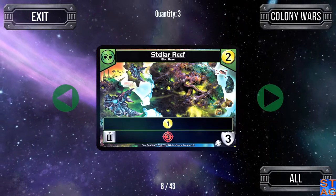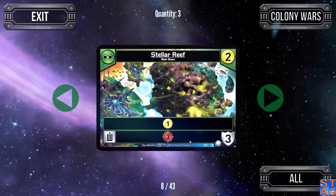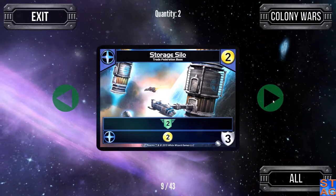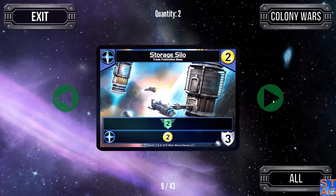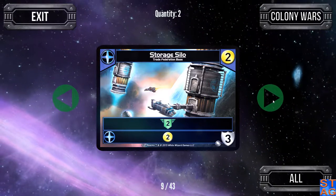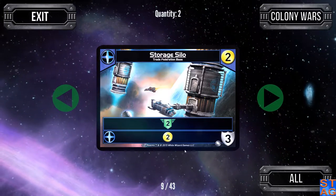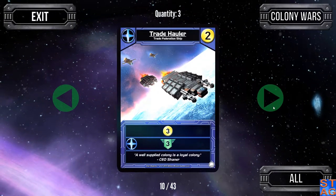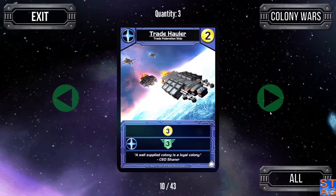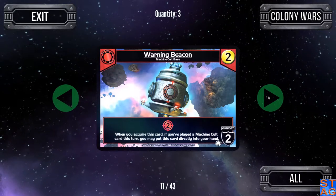The Stellar Reef is one of the Blob bases in Colony Wars — costs two to pick up, gives you one trade every turn. It is a bypassable defense three, but you can also get three attack out of it if you decide to scrap it. The Storage Silo — there are only two of them in the Colony Wars deck. Gives you two authority every turn, and if you have another Trade Federation base or unit in play, you get two trade as well. If you have both Storage Silos, you're getting four trade and four authority every turn before you lay down any cards. The Trade Hauler gives three trade on a two-cost card, and three extra authority if you have more than one Trade Federation card out together.